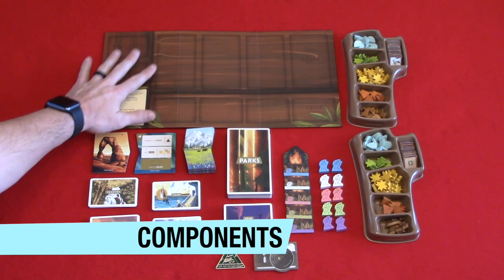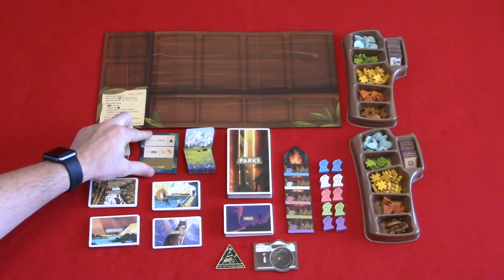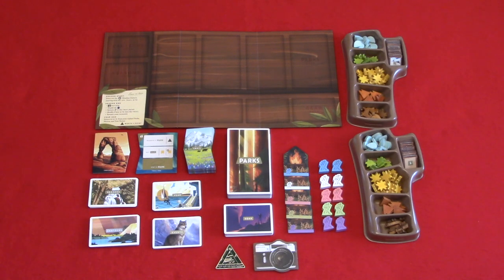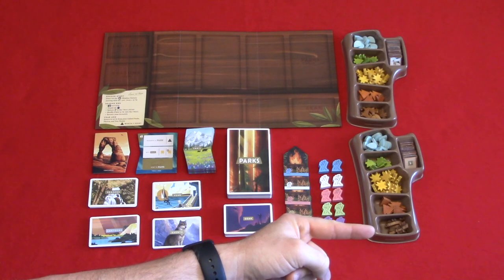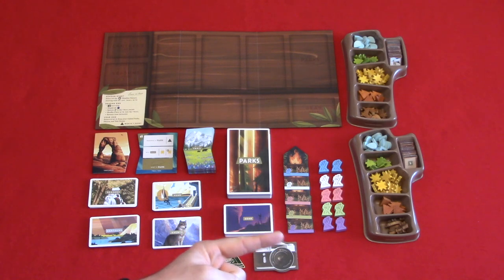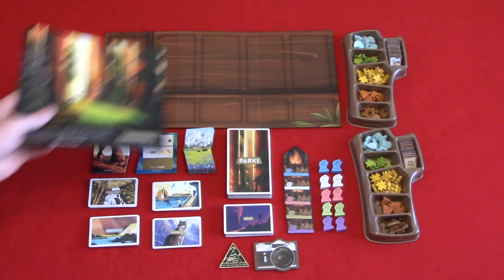Now let's look at the components. You have your main board, trailhead tile, and trail end tile. The trail end tile has two sides: one for the solo game and one for the multiplayer game. Trail sites, park cards, season cards, year cards, gear cards, canteens cards, and event cards — which are for the solo game. Token trays hold all of your resources and photos. In each tray you have water, forest, sunshine, mountain, and wildlife resources. To the side you have your photo tiles. In each of the five player colors you have two hikers and one campfire tile. Then you have your camera tile, first player marker, and finally your rulebook.